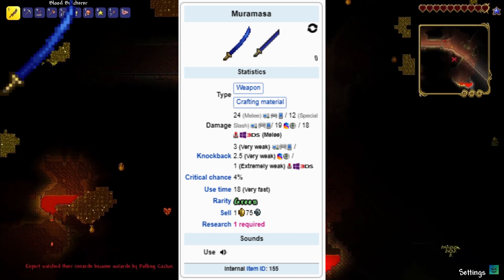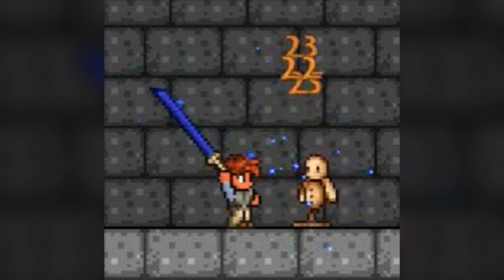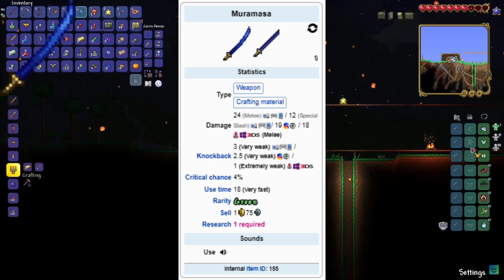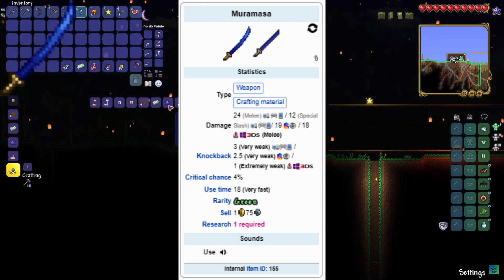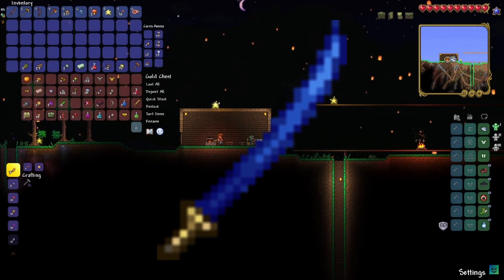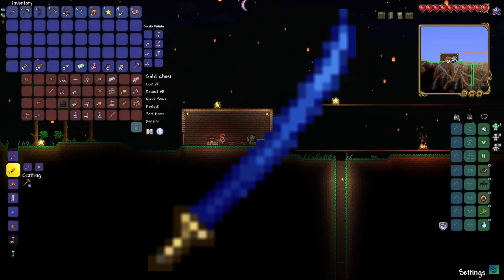Knockback does suck, I'm not gonna lie, but come on, it's knockback. The use time — the speed of the weapon is where it shines. It has an 18 use time, which is very fast. It's also an auto-swing sword, which not many of those are found during pre-hard mode. This, for a pre-hard mode sword, is really freaking good.